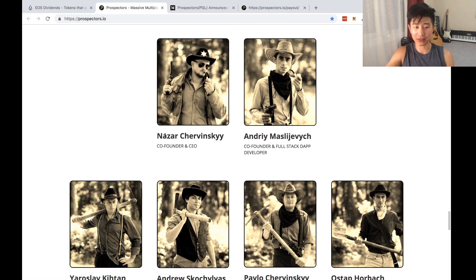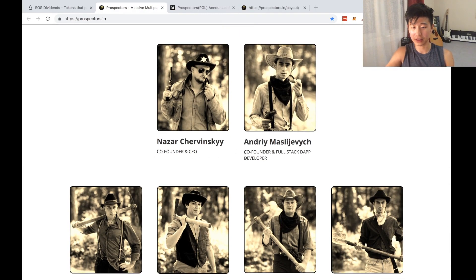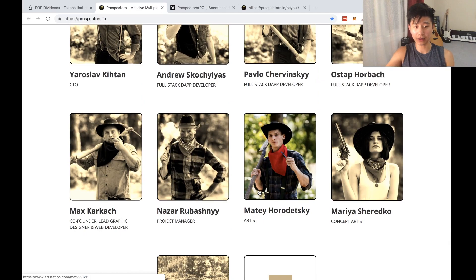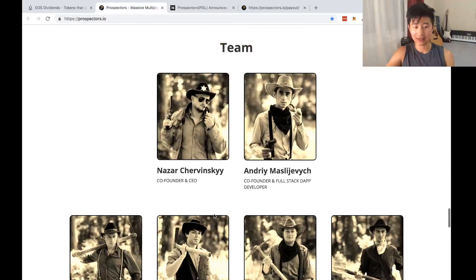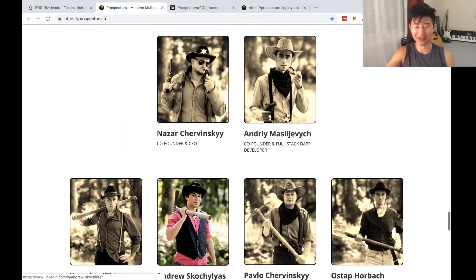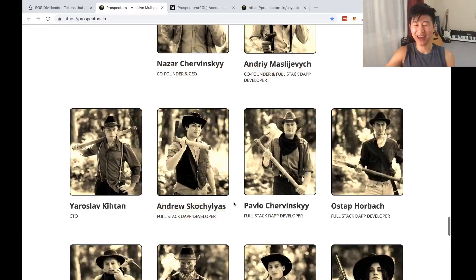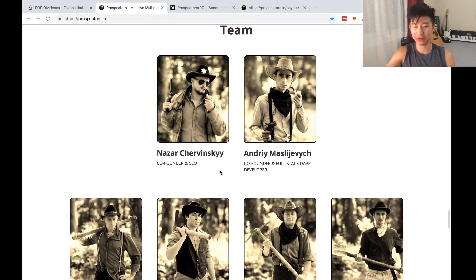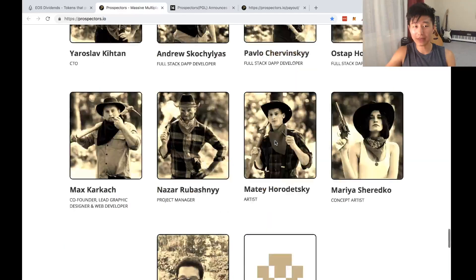Here's their team. So there's Nazar, he's a cool dude. There's also Andrew — hopefully I said your name right. Nazar is the co-founder CEO, and there's a co-founder full stack developer as well. You guys can look at the other team members if you'd like. I think I've actually been speaking to Nazar — they both have the same name so I got confused — but he told me he's a project manager. More people in the community too. I like that they're all wearing cowboy hats in their photos — yeehaw as they'd say. That's the website there.